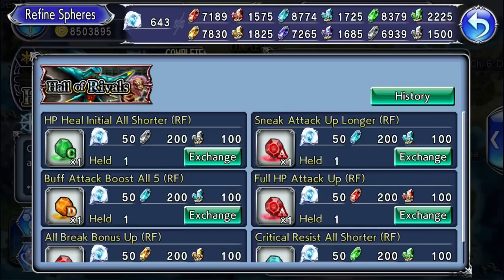I don't actually recommend hoarding spheres, since them just sitting in your cabinet collecting dust benefits nobody. I do recommend saving good spheres if they're not good for any of your current favorites — you can hang on to them for future characters you might pull.